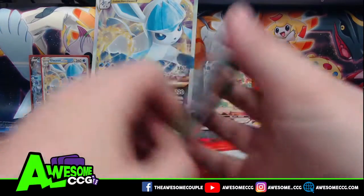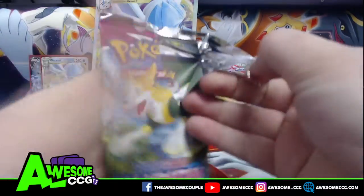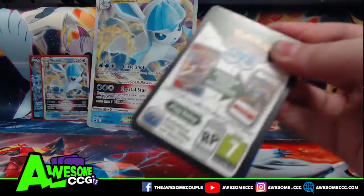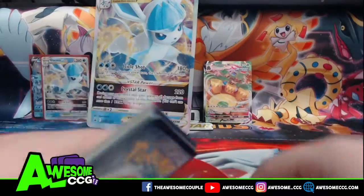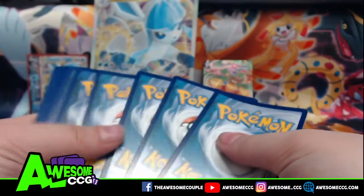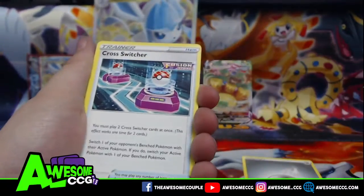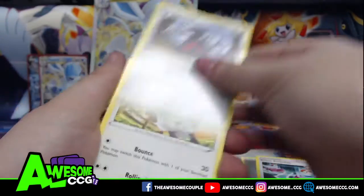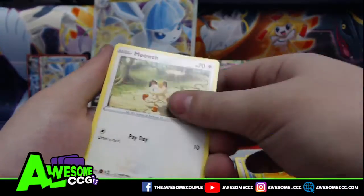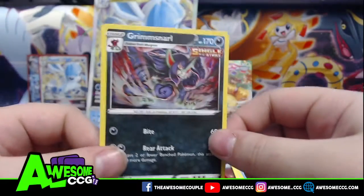On to our last pack of Fusion Strike. Maybe we'll get another V — maybe not. Hopefully we do. Steel Energy — man, we've got like four Steel Energies. Cross Switcher, Excadrill, Dubwool, Chewtle, Lullaby, Doop Hider, Meowth, Onix, a Reverse Semi-Seer, and a Holographic Grimmsnarl.